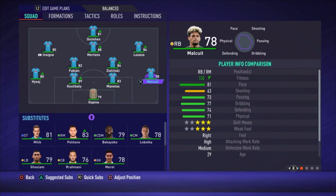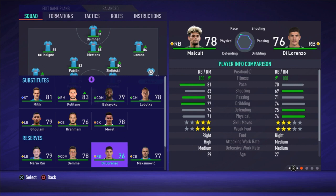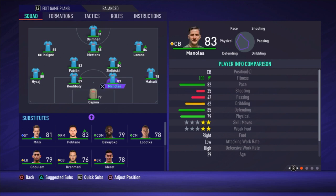The right defender is Malkuit. He is a bit faster — Di Lorenzo was the default right defender, but because of the pace I'm choosing Malkuit. Then we're going to the center backs: Manolas and Koulibaly — really great defenders. They are fast, good at defense, physical. Koulibaly especially is one of the best center backs in the game.